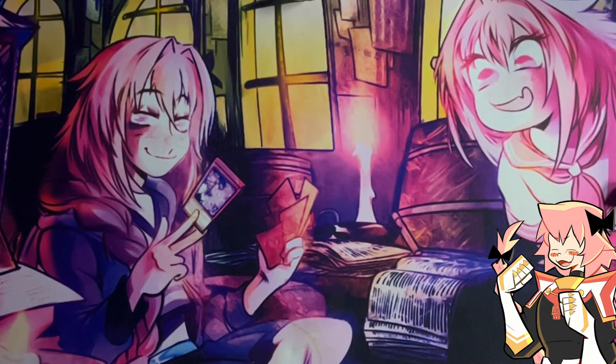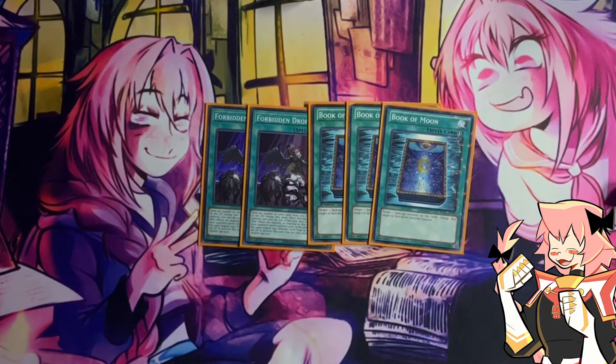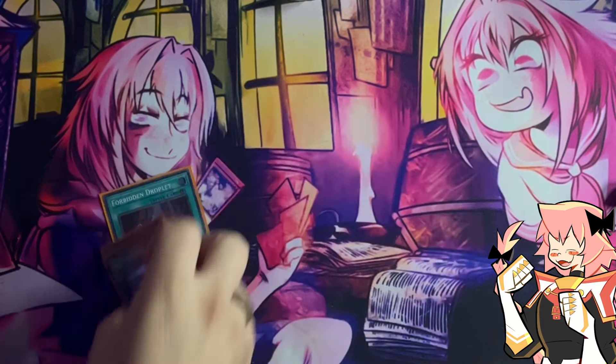Now onto our non-engine — the last part of our main deck. We are on two copies of Frivol Droplet and three copies of Book of Moon. Droplet is very good in this deck, being able to pitch our Orcists as fodder and acting as a combo starter since you're getting Orcists into the grave, as well as interacting with your opponent beneficially. Book of Moon is both interruption against link strategies and protection for our Cartesia from Infinite Impermanence or Effect Veiler, since Cartesia will be face-down and you can still fuse with face-down monsters.